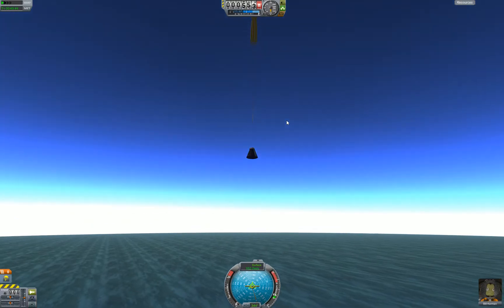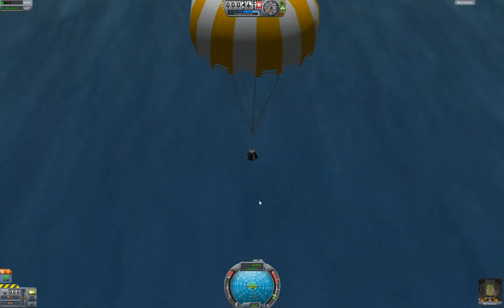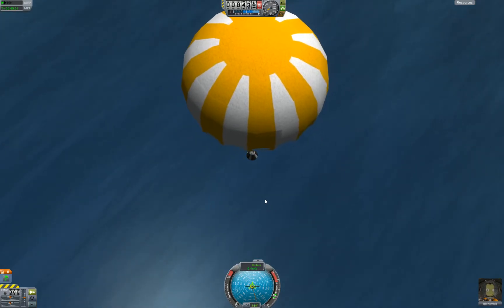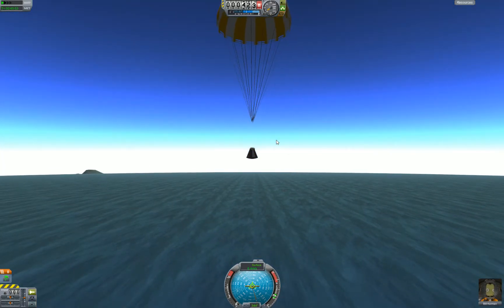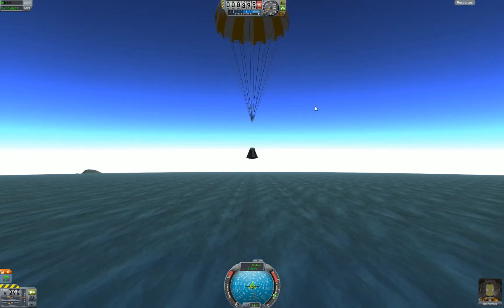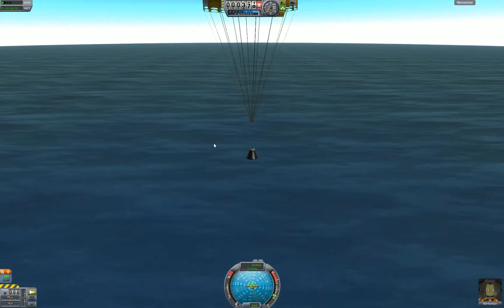Parachute — there we go. Drag chute and pop open. There we go — so now we're drifting. A rocket just to splash down. And we're going to gently float her way down to the ocean.